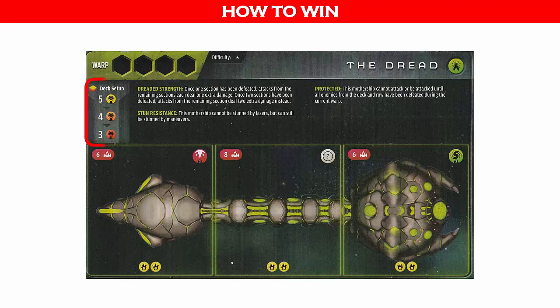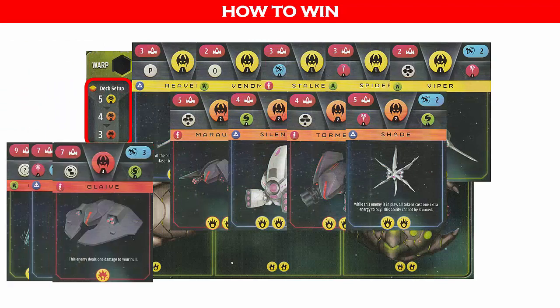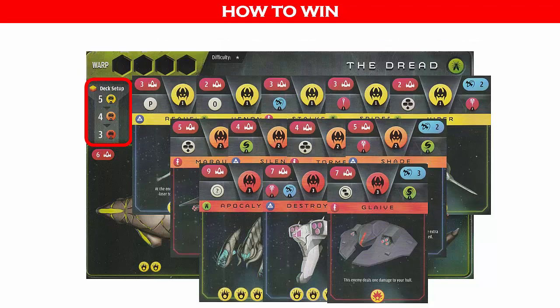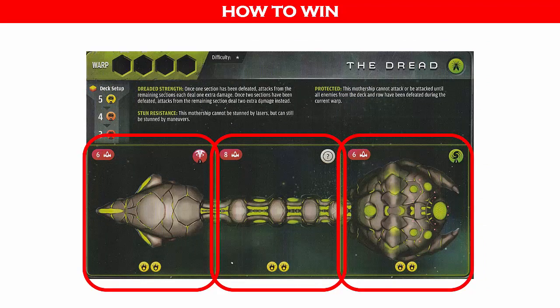The composition of the enemy deck is also listed on the mothership card. In this case, the enemy deck will be comprised of five yellow level ships, four orange level ships, and three red level ships. This means you have to defeat all of these ships during a warp before you can start attacking the mothership. When you finally get to this particular mothership, you will have to destroy all three sections before the current warp ends to win. The number of lasers needed to destroy each section is indicated at the top left of the section.